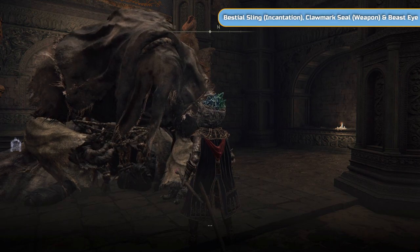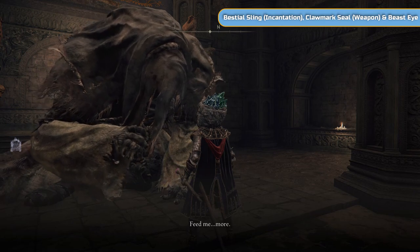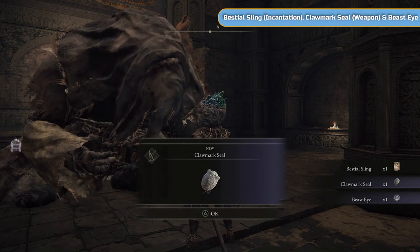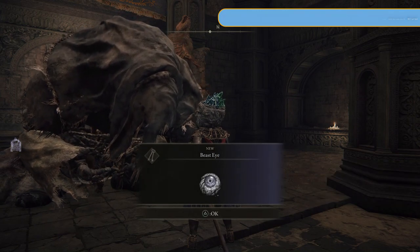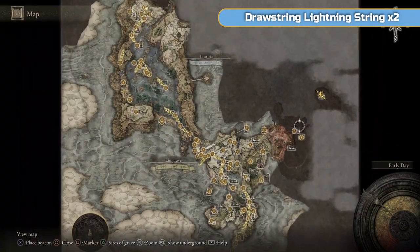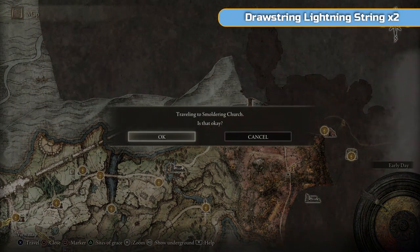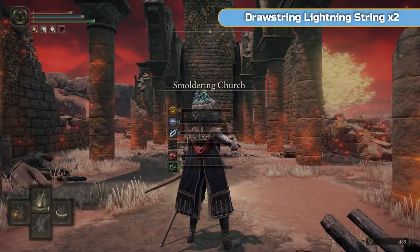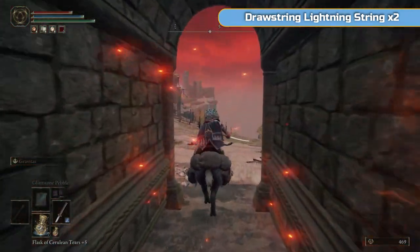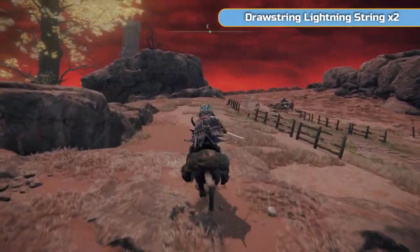You can feed him death roots. After about four or five, he does actually become hostile for a moment — you have to fight him, but then he becomes unhostile again. I've given him two so he'll give you the bestial sling incantation, a claw mark seal which boosts incantations through strength, and a beast eye that vibrates every time a death root is nearby. If you want to go through that whole line, that's where it is. We don't need to do it, but that's it.